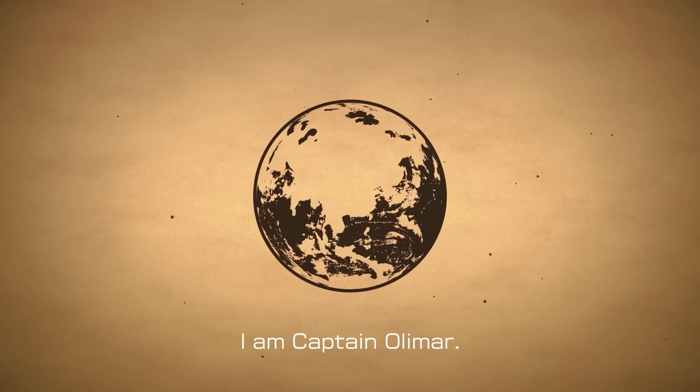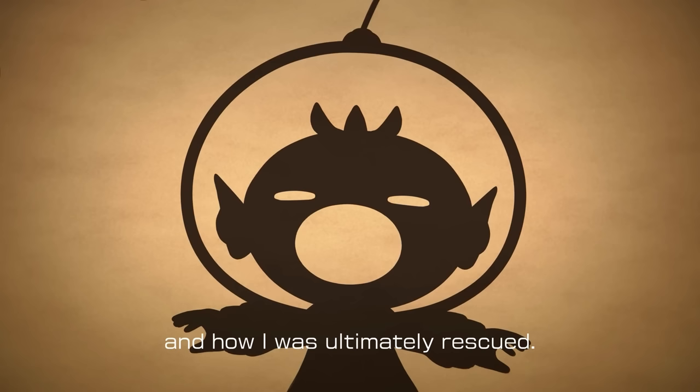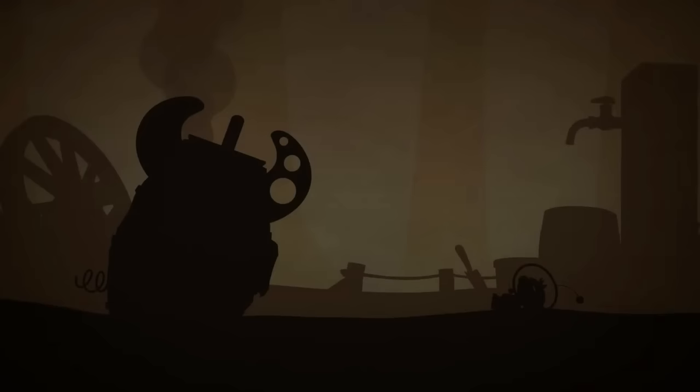I am Captain Olimar. I have a spaceship called the SS Dolphin. This is the story of how I crashed onto an unknown planet, and how I was ultimately rescued. Spoiler alert.